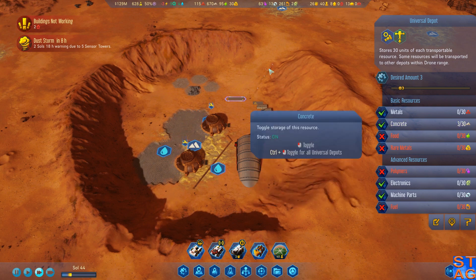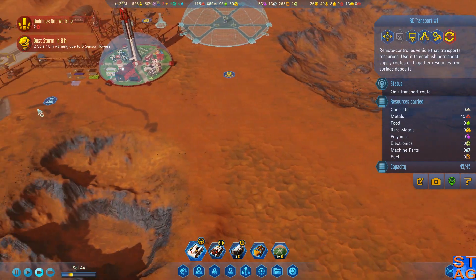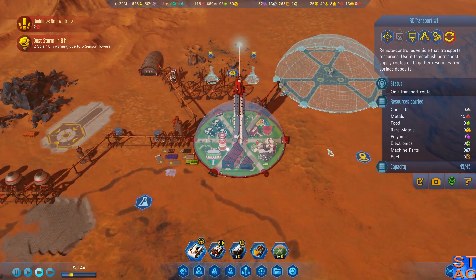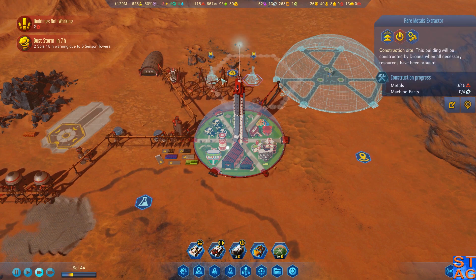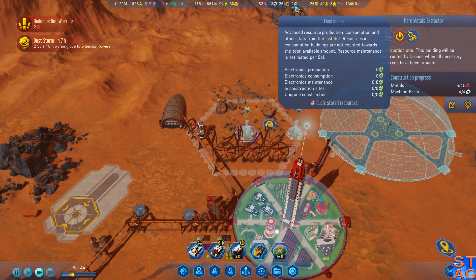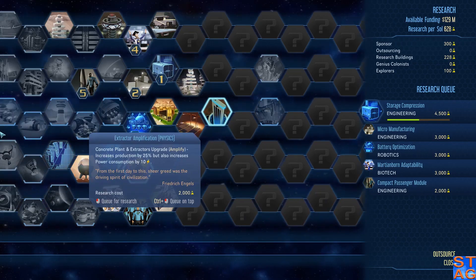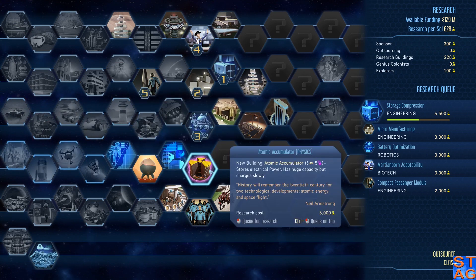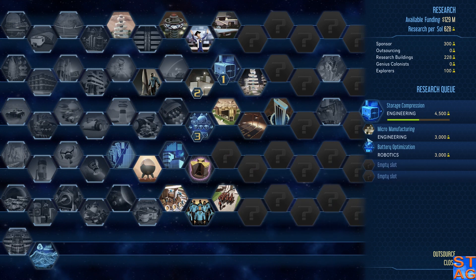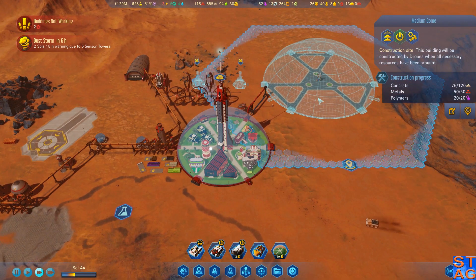I've got a transport doing a route right now. I'm going to have to activate these extractors, but it's going to be a pain because we've got an electronic shortage. We just got atomic accumulator and CO2 jet propulsion unlocked, so we actually have access to the shuttle hubs now as well as the atomic accumulator.